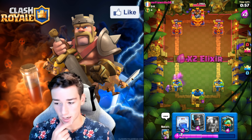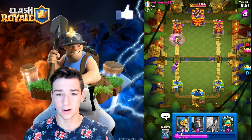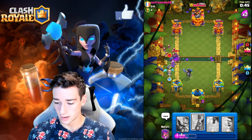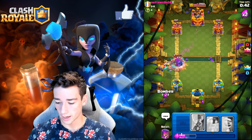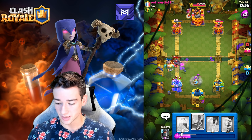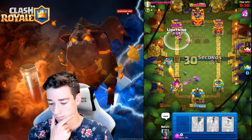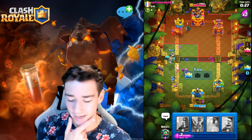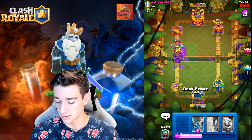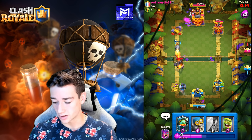We don't have a great answer to the incoming Bandit so we go Mother Witch hoping she holds. We Lightning the Firecracker — gotta get her out. Mother Witch piggy should take the tower with 800 HP left — we're okay. We go Dark Prince and Inferno Dragon. He plays Bats — we drop Bomber to defend. Inferno Dragon helps but isn't the best here. He takes our tower down, we Lightning it to make sure we take his in return.